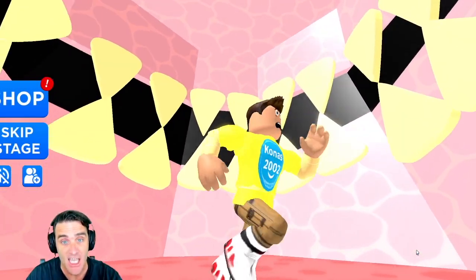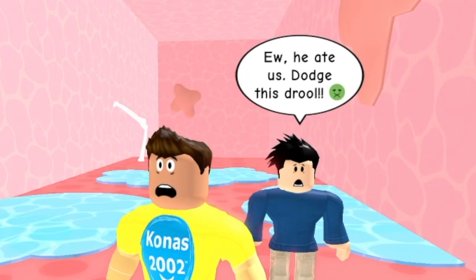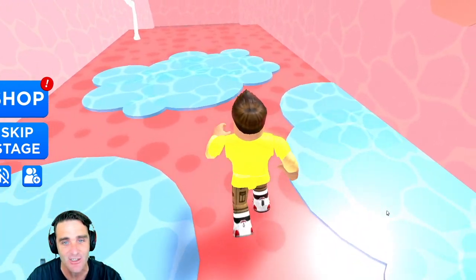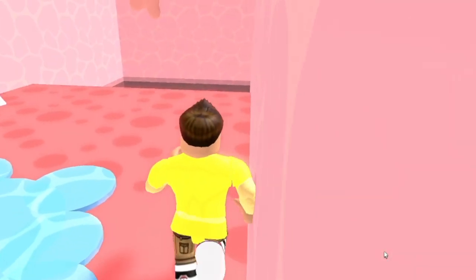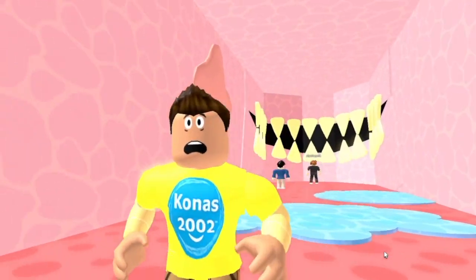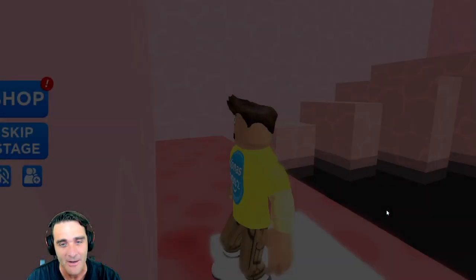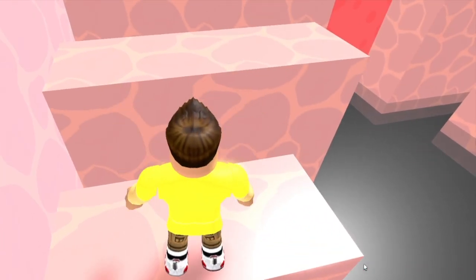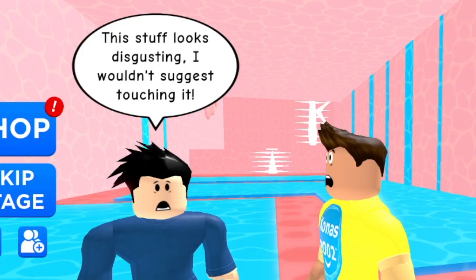Now we're inside the candy man's teeth! Holy smokes. There's a checkpoint over here. He ate us! Dodge this drool — that's disgusting. We gotta dodge the drool. Be careful, we don't want to step in the candy man drool. We got through there. Now where are we? I think we're in the candy man's stomach now.